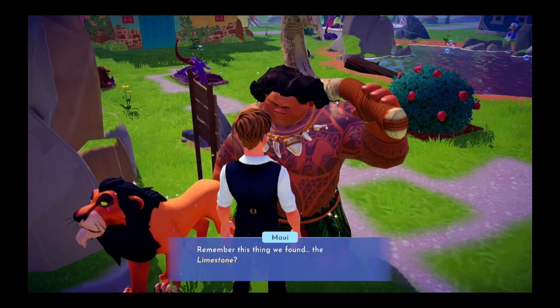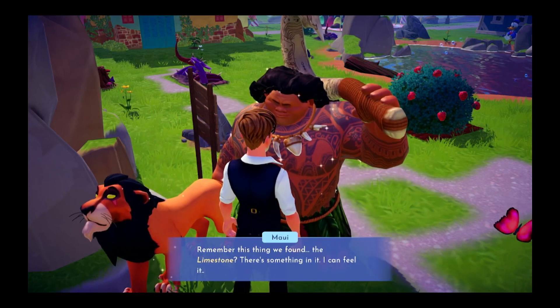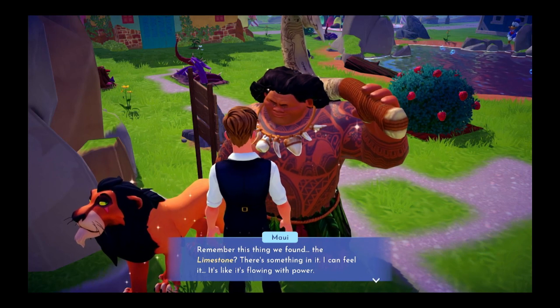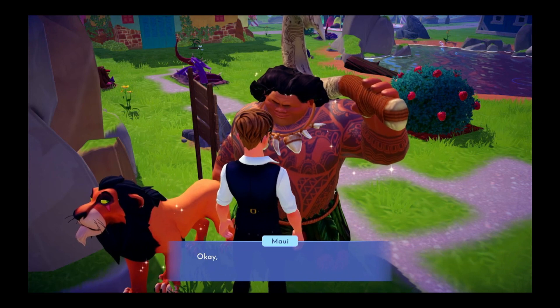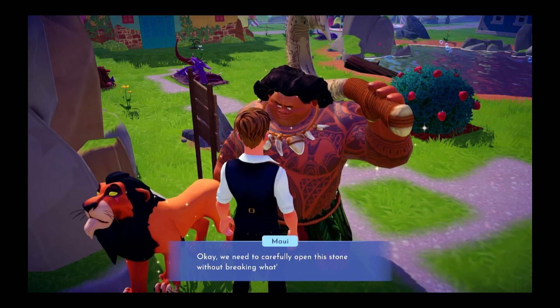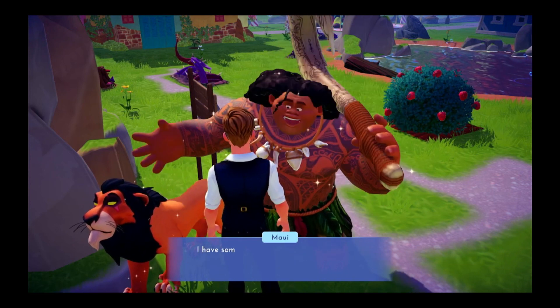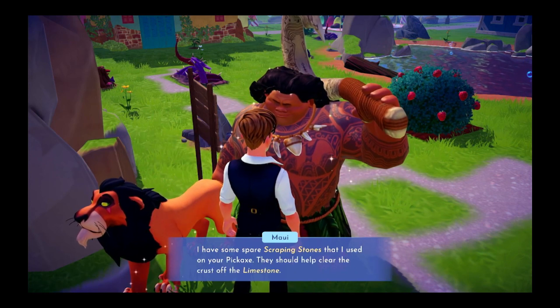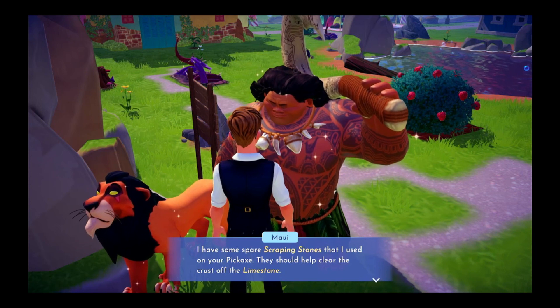Remember the thing we found? The limestone? There's something in it — I can feel it. It's like it's flowing with power. Let's check it out. We need to carefully open this stone without breaking what's inside. I have some spirit scrapping stones that I used on the pickaxe — they should help clear the crust off the limestone.